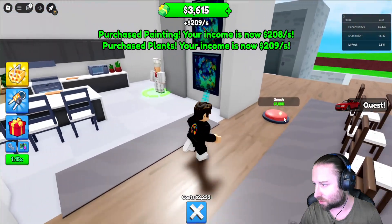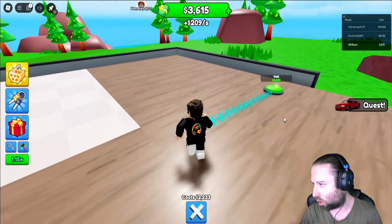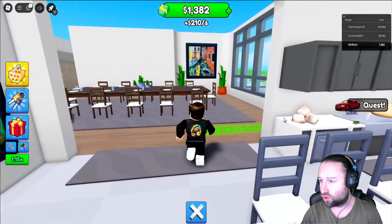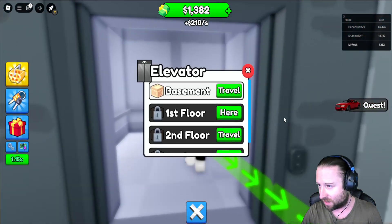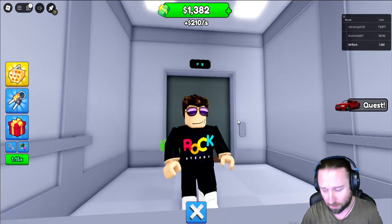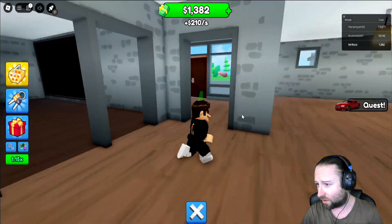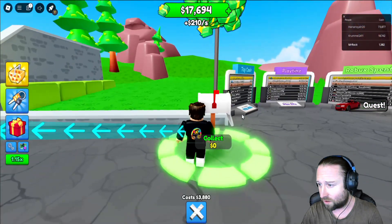It looks like we can go back down now — I think it's prompted me to go and collect more cash. We've got a bench coming in at 3K and a wall as well at 2.2K. So I think probably at this point it would be good to start grinding up, because money is coming in at 210 per second, which is absolutely amazing. I want to go and use this lift again — it's also giving us an idea of how many floors there are. I think we're already on the first floor, and we can travel down to the basement, and then there's a second floor and what looks like a roof as well. So this place has got to be really big.